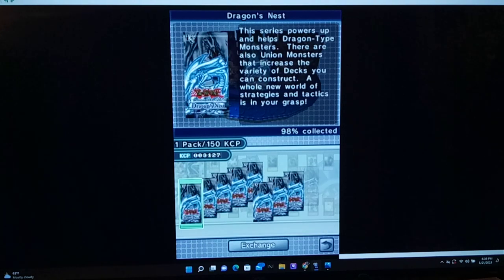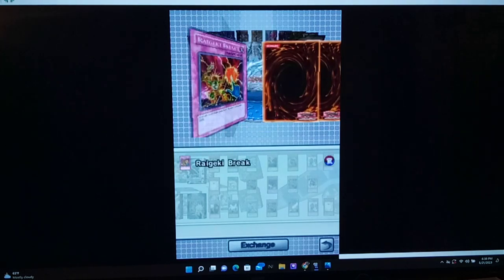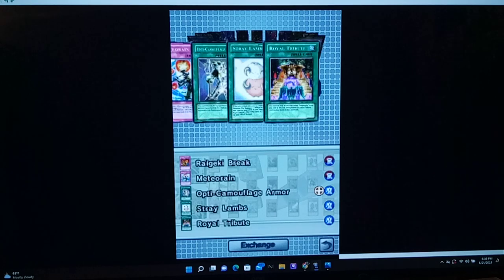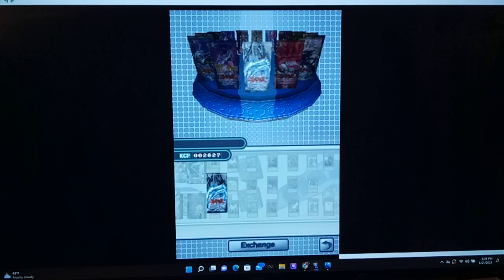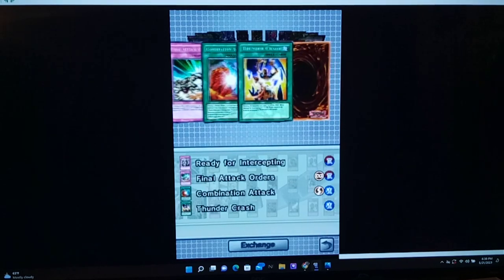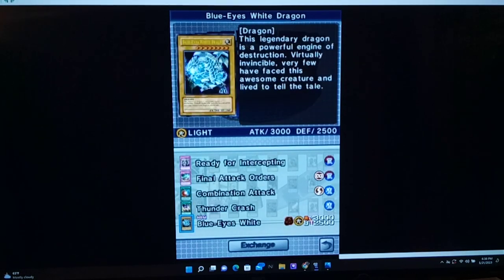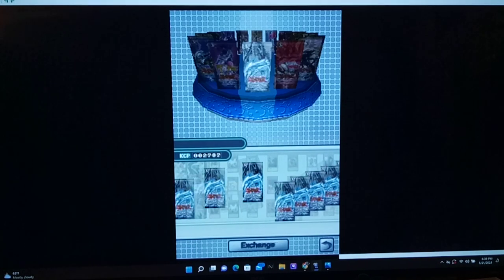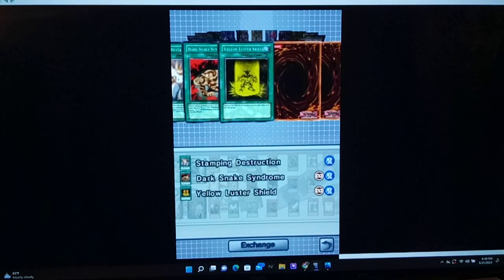I guess we're not save scumming. We only have two X-Head Cannon, and nine Blue-Eyes White Dragon, but only two X-Head Cannon and two Z-Metal Tanks. If I see either of the pieces that would be good. We get the Blue-Eyes White Dragon — this legendary dragon is a powerful engine of destruction, virtually invincible. Very few have faced this awesome creature and lived to tell the tale. And we 100%'d that pack — Blue-Eyes was the last card we needed! That's funny. Since we did 100% it, we'll save.